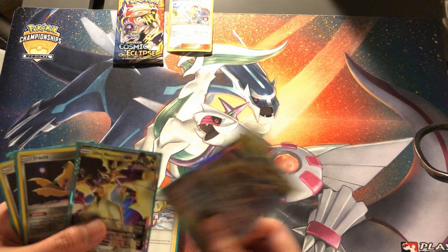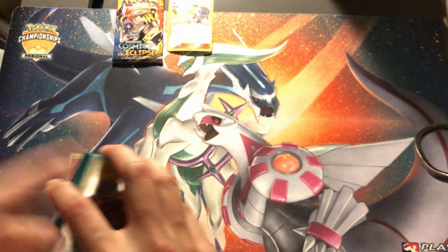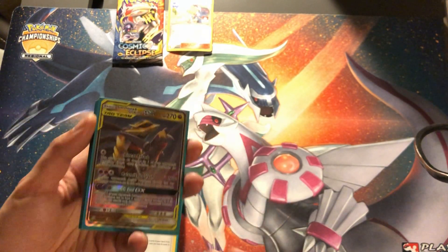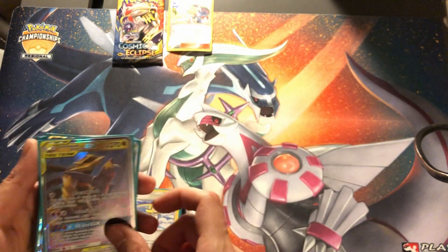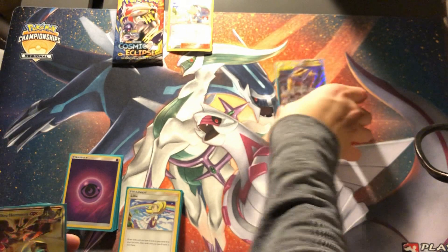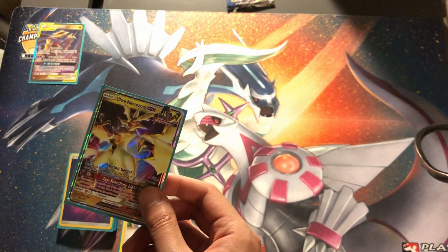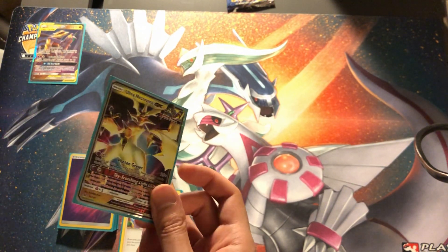Starting off with the Pokemon - I have one copy of the Garchomp Giratina, which is standard. There's another build with Dusknoir/Trevenant GX, but I prefer this one better just because you can snipe stuff on the bench for stall decks and you can GX stuff that might bug you. I have one Ultra Necrozma GX - this is really good in mirror matches, not so good against anything else.